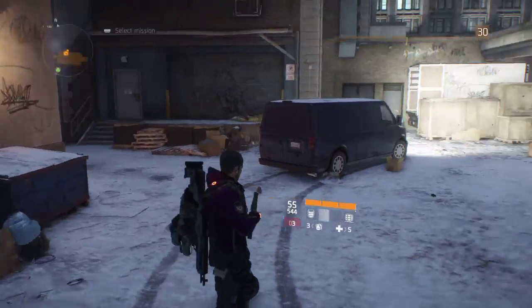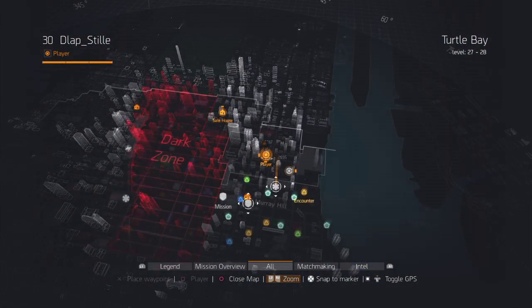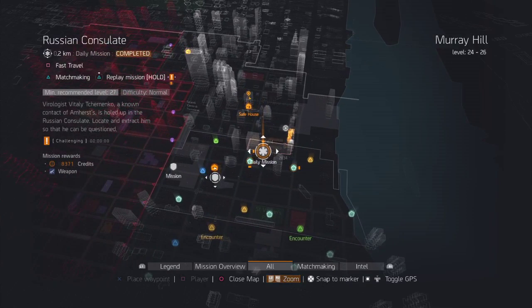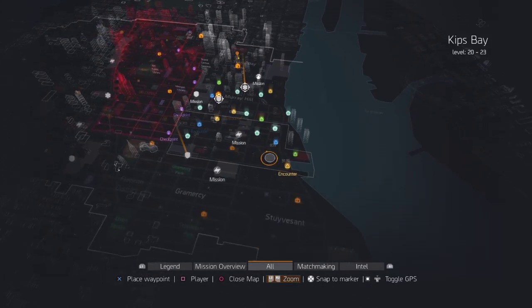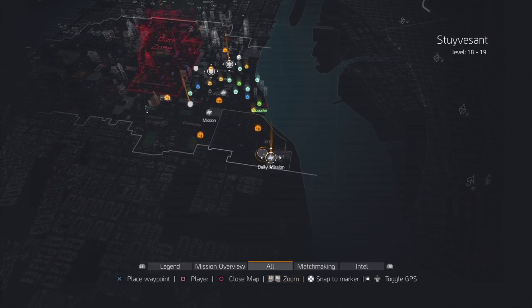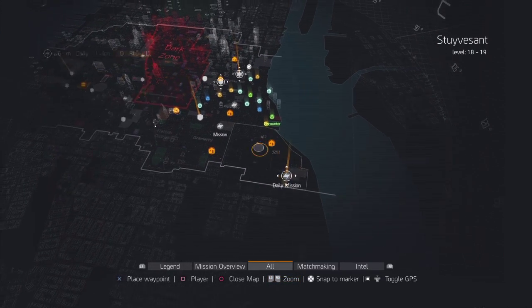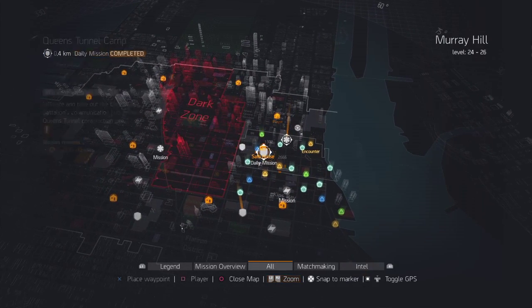Basically when you hit level 30, you get these daily objectives and these are mine today. You've got one there, one there, one there — they're always different. I've got three today and they are to complete that mission on hard, that mission on hard, I think it is.